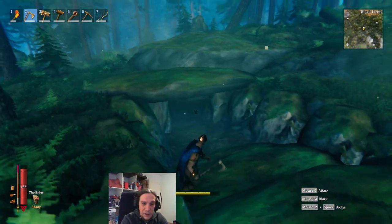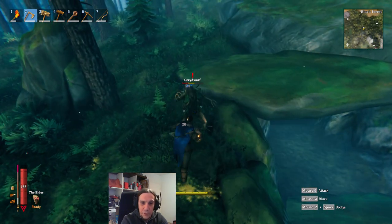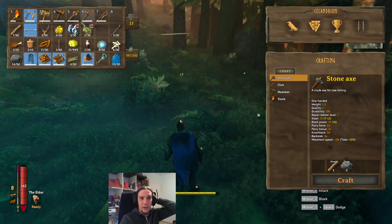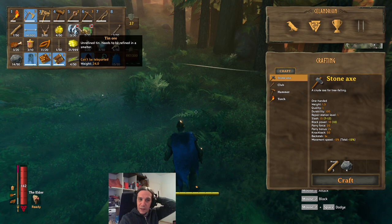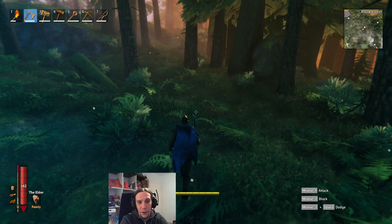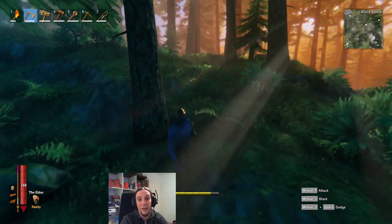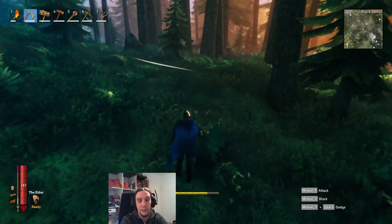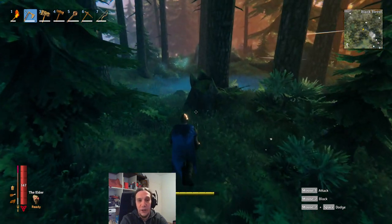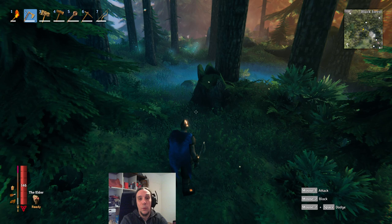Inside these places you will find your Surtling cores, which are necessary to build your smelters. Now we've got the ore and the materials to build a smelter. Mind this important note: these ore items can't be teleported. So even if people on your server have portals going on, you always have to carry ores manually.